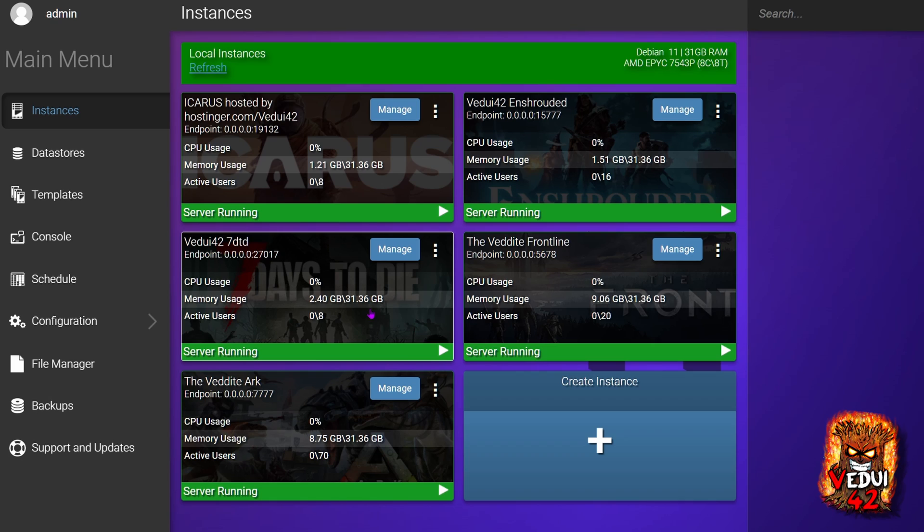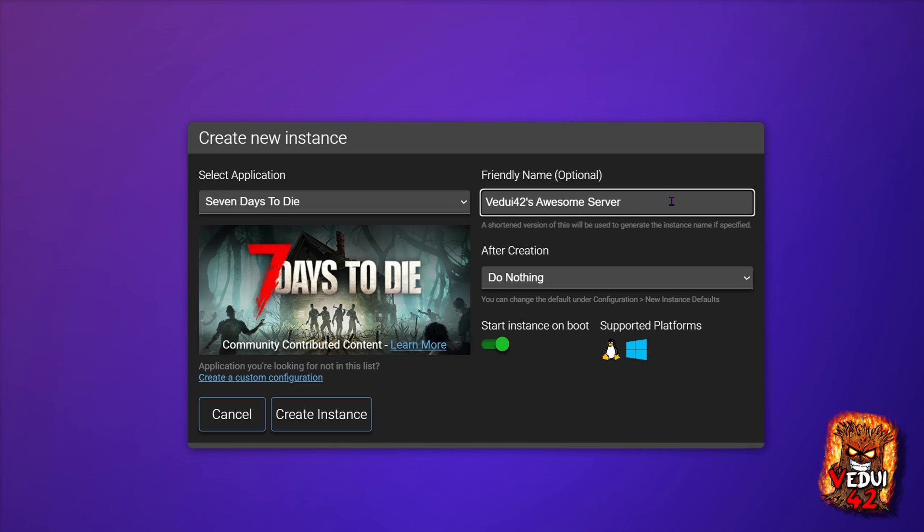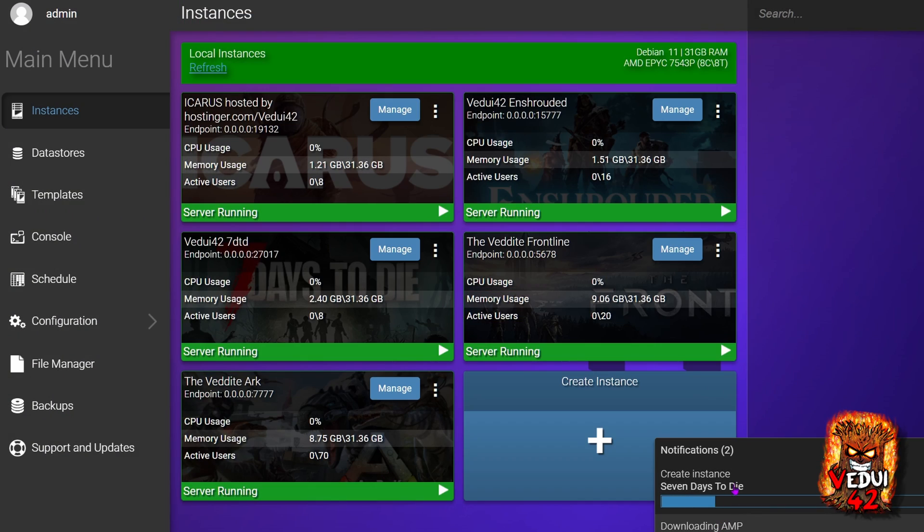Each of these instances — let's call it a box, because that's effectively what it is — has a game server running inside. We're going to create another one with Create Instance. We're going to select 7 Days to Die and name it. After creation, we're going to leave Start Instance on Boot ticked, meaning that when the service is restarted it will restart this box and the game server as well. Then click Create Instance. You'll see it's creating the instance — that's creating the box — and within that we're then going to install the game server.